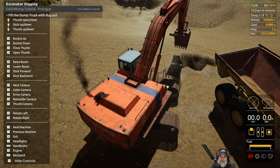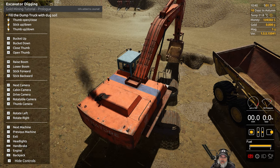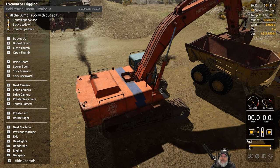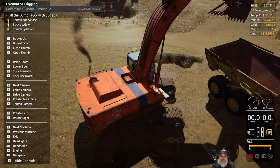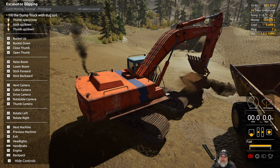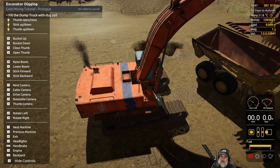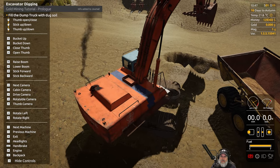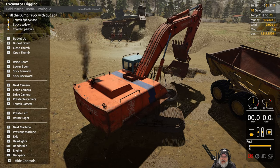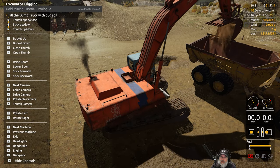Let's keep digging here. This is not as easy as it looks, at least not for me, but it is fun. I think I dumped it out the other side of the thing. So: down, scoop, bring it out a little bit more — now we're over the thing. Lift up and scoop. I understand the concept; it's just getting used to the controls in the game.